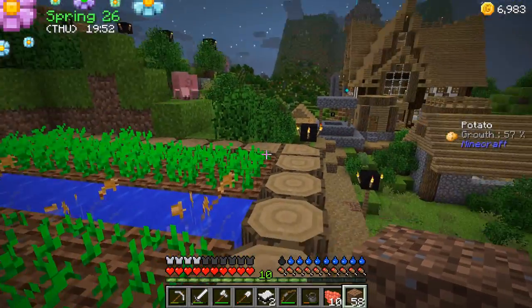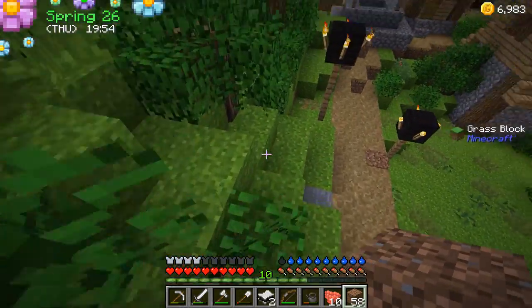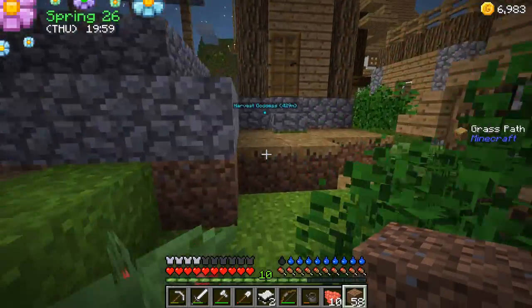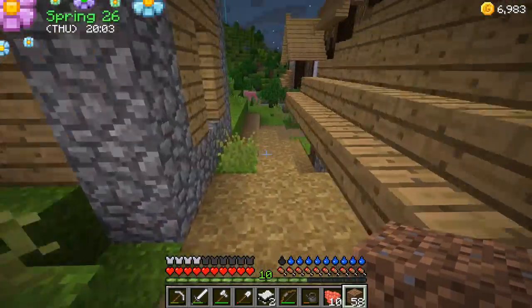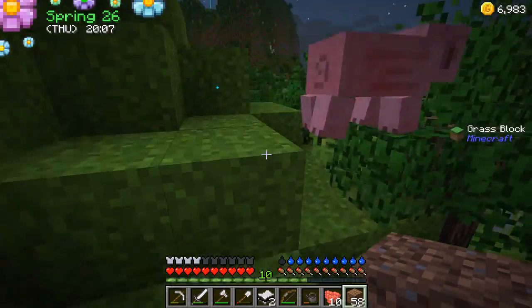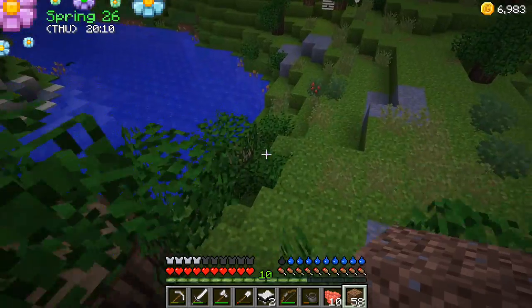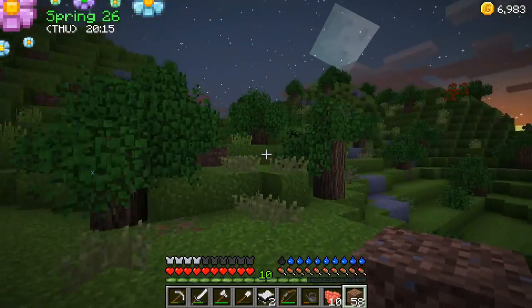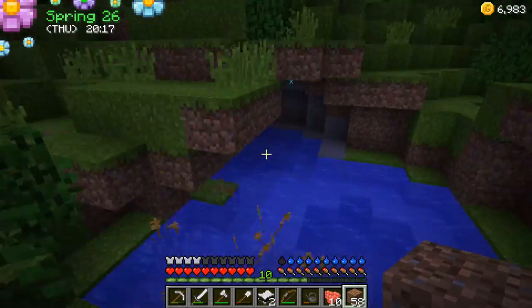Do any of these quests sound interesting? I guess it's the pumpkins that might be a good one we can try. So we can go back and go to sleep, see how well he's done on the animal ranch. If he's finished we can maybe do the poultry farm. Once I get the canteen I think I might turn it to not peaceful.